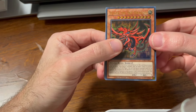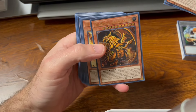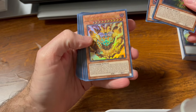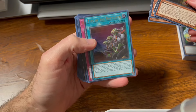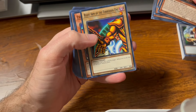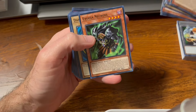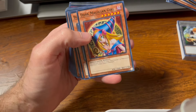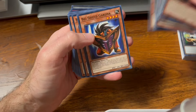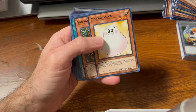Finally our last deck — the Yugi deck. We have Slifer the Sky Dragon, Obelisk the Tormentor, the Winged Dragon of Ra, the Legendary Exodia Incarnate, Ties of the Brethren, Obliterate!! — beautiful — Right Arm of the Forbidden One, Exodia the Forbidden One, Left Arm, Right Leg, Left Leg, Exodia Necross, Dark Magician, Dark Magician Girl — another reprint — Buster Blader, Silent Magician, Silent Magician Level 4, The Tricky, Big Shield Gardna, Magician's Valkyria, Blast Magician, Blockman, Marshmallow.